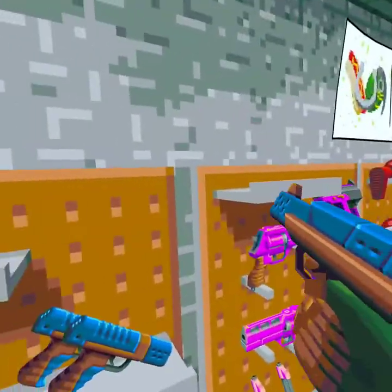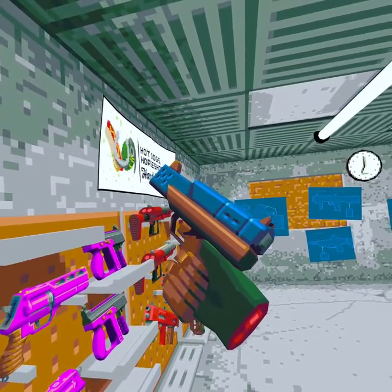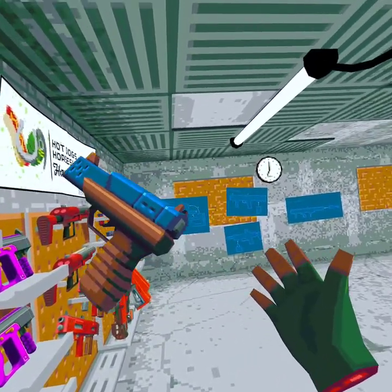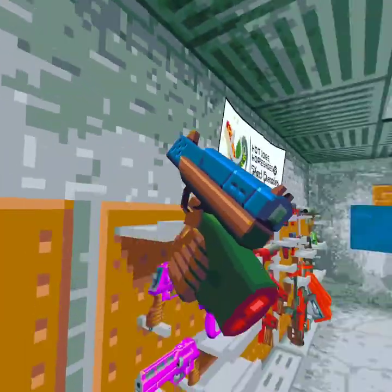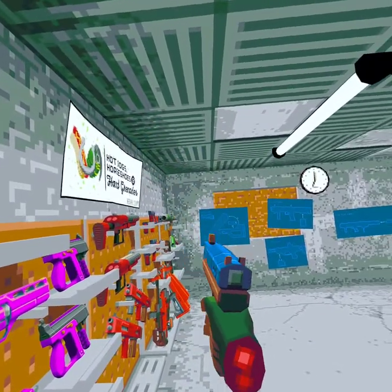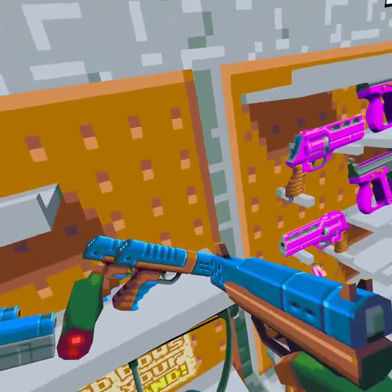Now I'm doing this on the Oculus Quest. You always pick up or release the gun with the bottom trigger. If you have an Oculus Quest, you have the joystick — use the left bottom trigger to pick up or release the gun, and then the fire trigger. That simple.